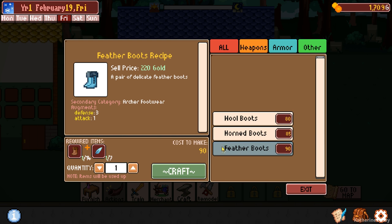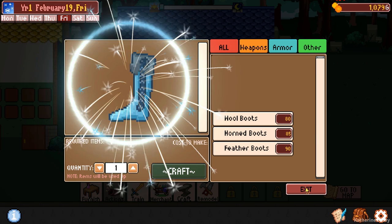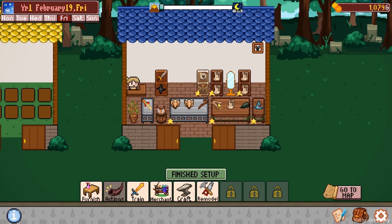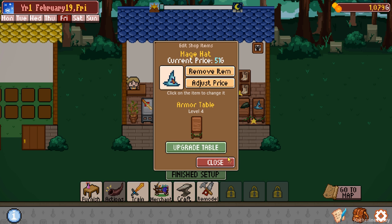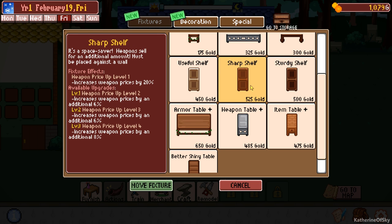We're gonna make all the feather boots we can. Seven - cost us 630 to make these. But I'll leave these items because why not, we need to appeal to a number of people. And alternatively, we could add another shelf here. Furnish - yeah, let's have another shelf. Why not? Sturdy shelf - it's armor. Yes.